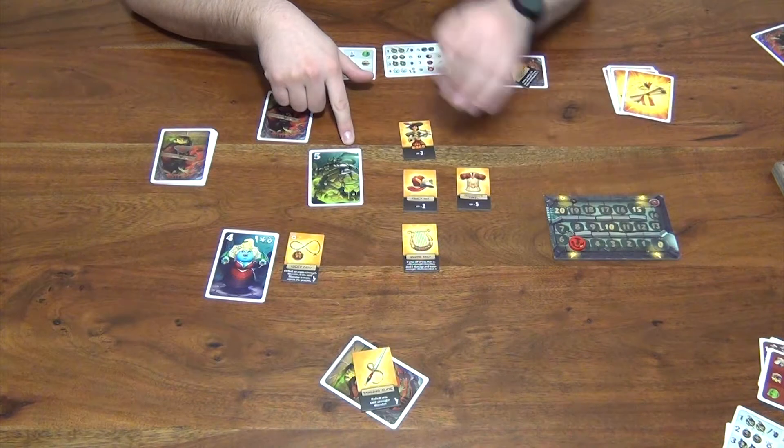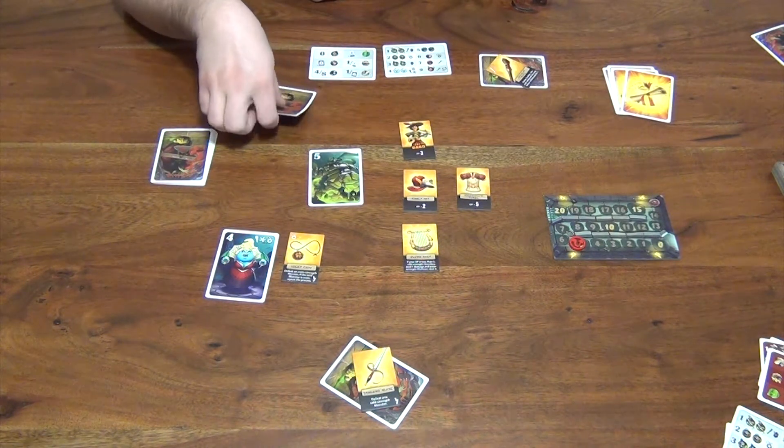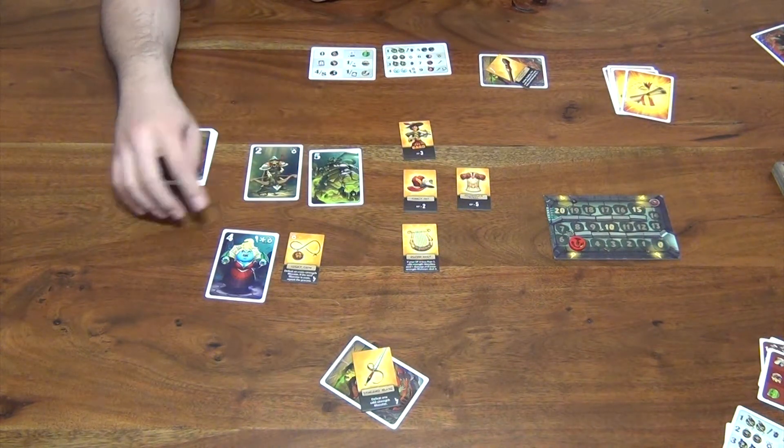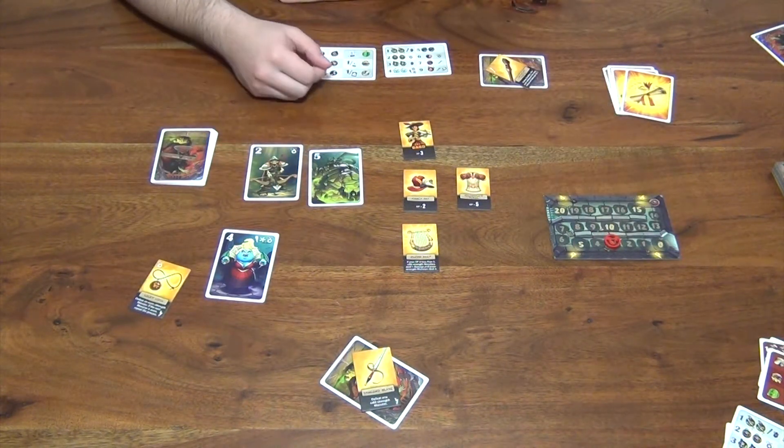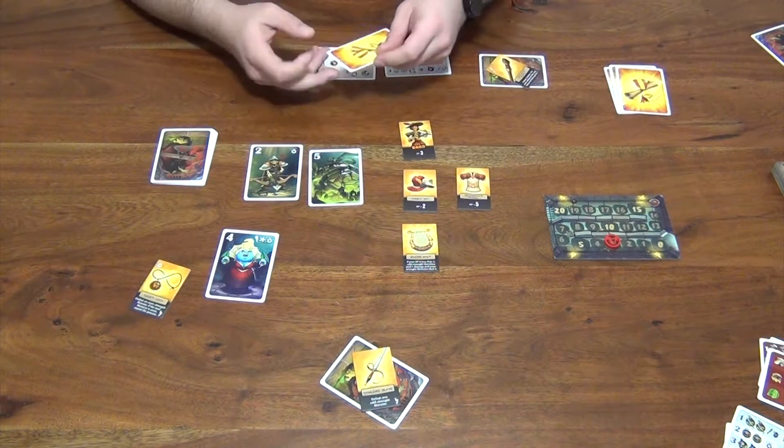I'm going to bring my HP down to 5. If I go for the next one, I've then got a 2. The lucky coin's actually gone now, so that hits me for 2 — bringing me down to 3. I've managed to survive the dungeon, so I get a success token.